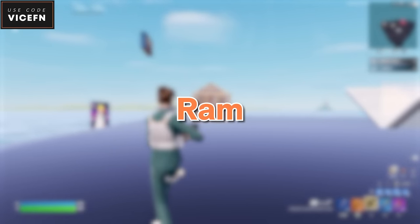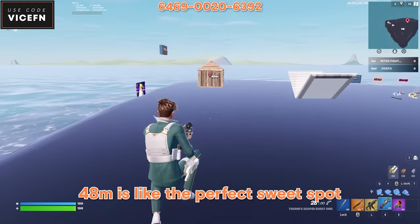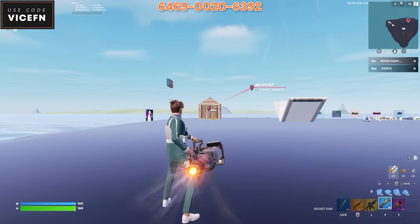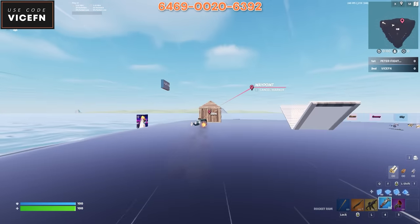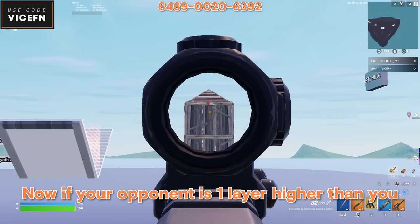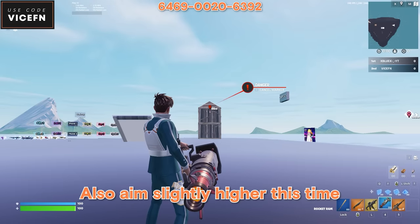Here's how to exploit with the new rocket ram. You want to perfectly land in your opponent's box and not go past it — 48 meters is the perfect sweet spot. Just aim at the center. Now if your opponent is one layer higher than you, then 55 meters is the sweet spot. Also aim slightly higher this time.